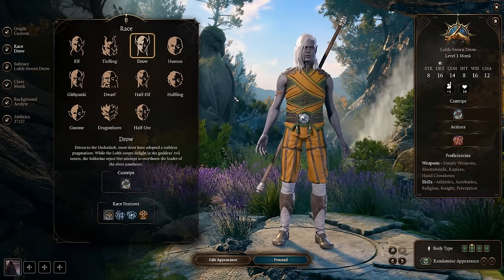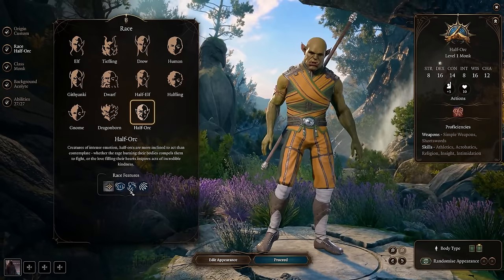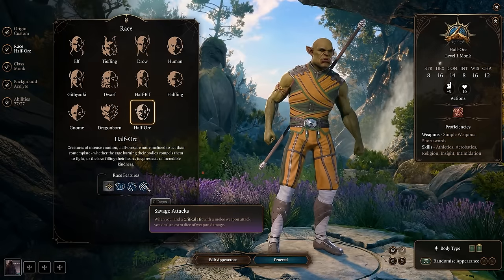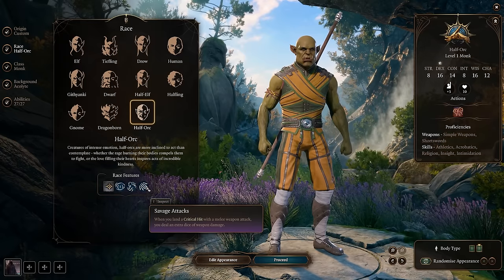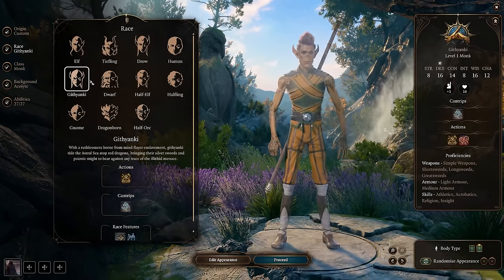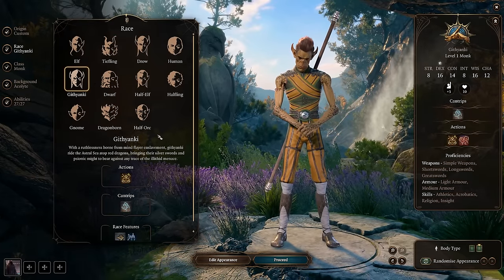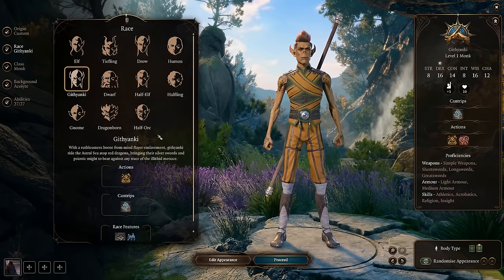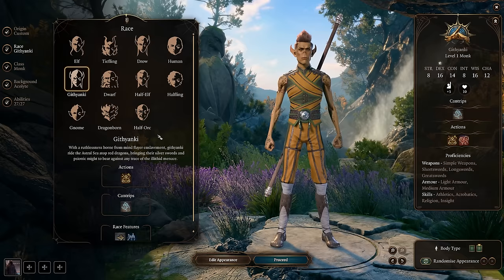Since this is going to be a melee character using melee weapons, I also really like half-orc because of savage attacks: when you land a critical hit with a melee weapon attack, you deal an extra dice of weapon damage — that's going to be very good for you. I like the gith because they're really thematic for the monk, and if you have never made a gith in the game, it's important to know that you get a ton of really fun narrative options you wouldn't have gotten from any other race.